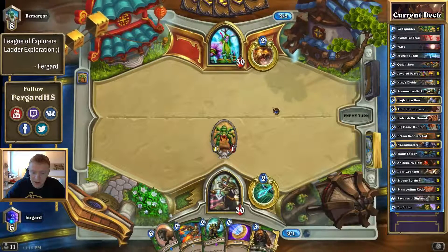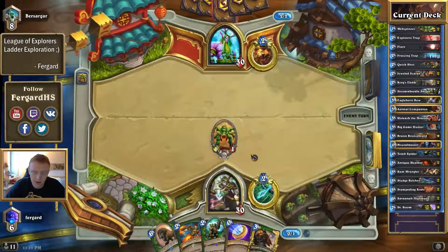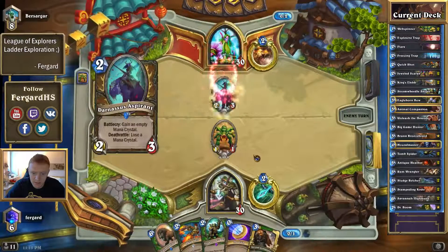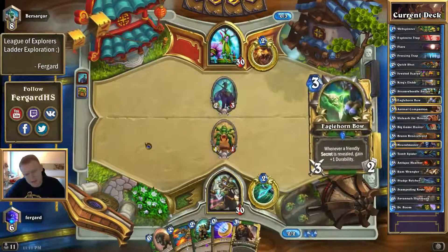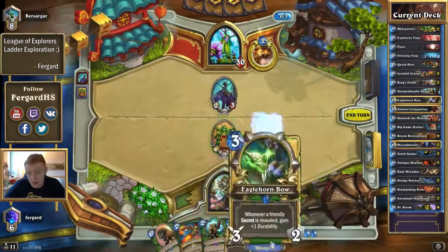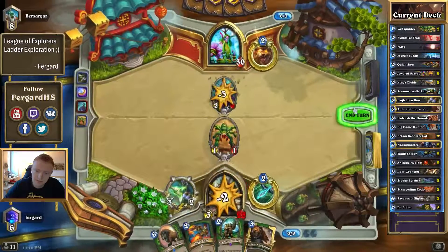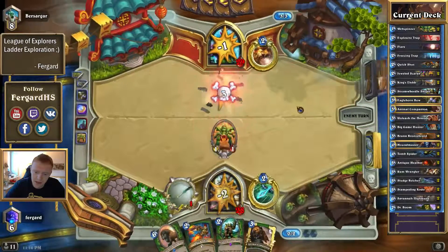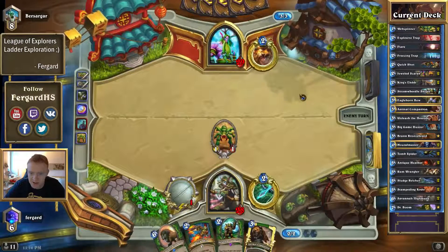Webspinner here, obviously — no need to coin out anything. Because Wrath is the same. Eaglehorn Bow is a very nice draw. Next turn probably Animal Companion, turn 4 Sting Middle Sniper Hero Power.